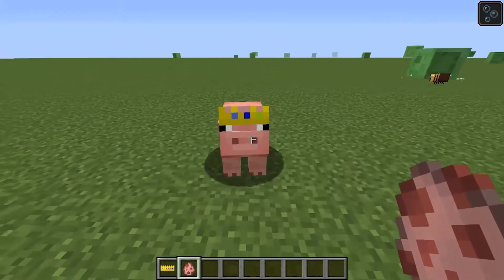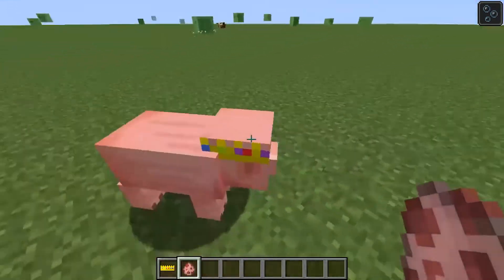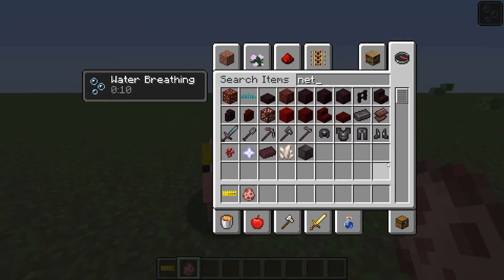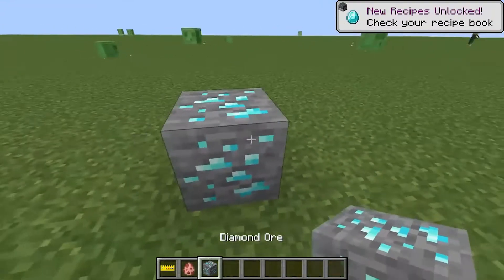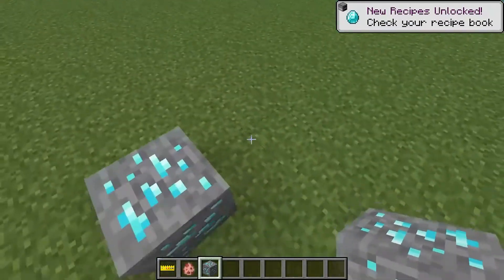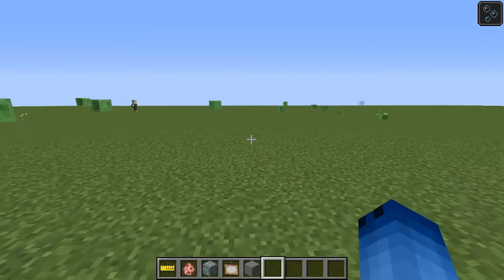Pigs also have the Technoblade crown — just look at that boy! All netherite things now have the Philza textures on them because it just looks cool. Let me know if you guys want those borders around the ores like a lot of people have in their texture packs, because I can easily add that.